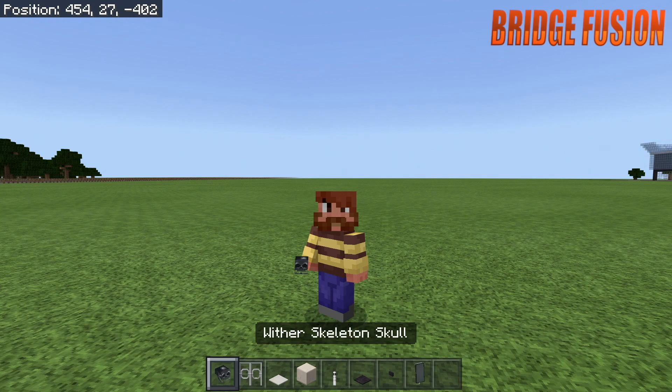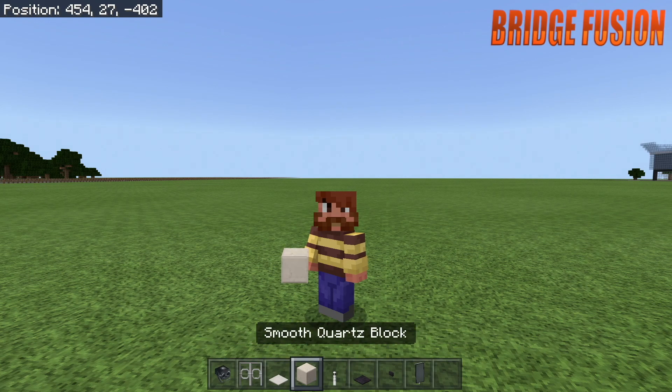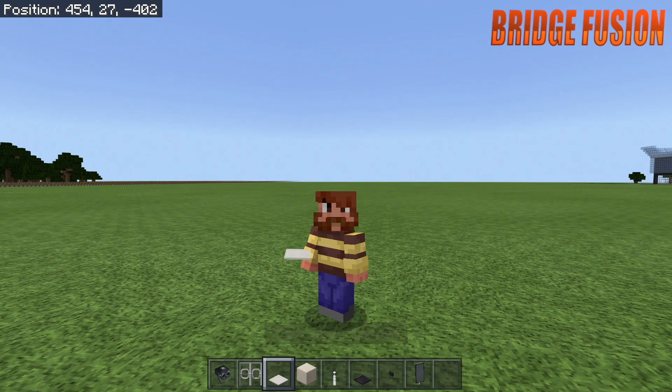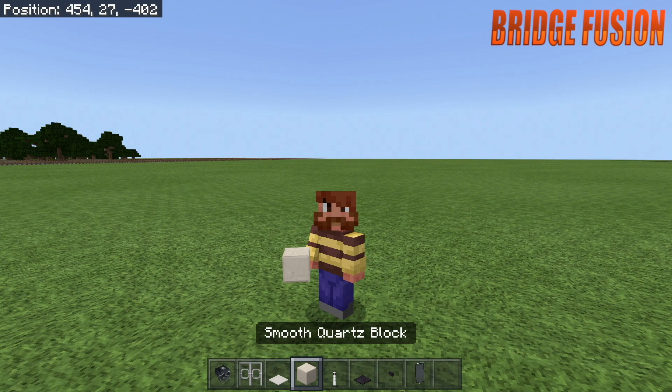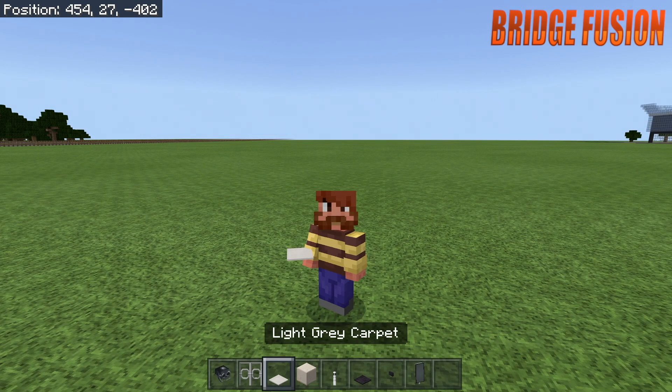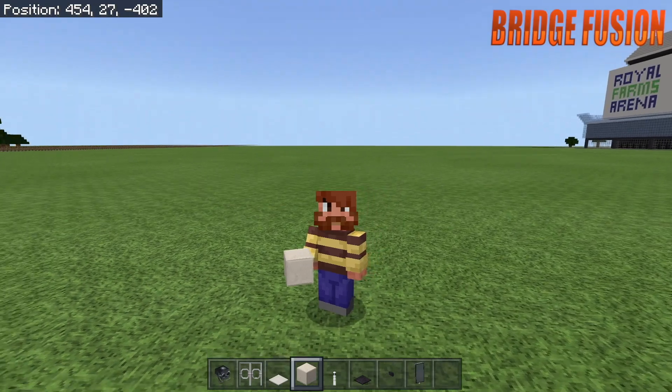For the desk part, all you will need is a wither skeleton skull, iron bars, light gray carpet, smooth quartz block, leather, polished blackstone pressure plate, polished blackstone button, and a gray banner. With the smooth quartz block and the light gray carpet, you can change it — it's up to you. Just make sure the gray carpet is a similar color to the block you'd like to use for your desk.